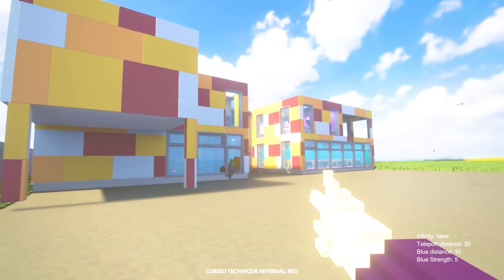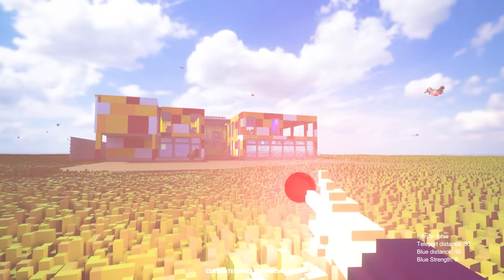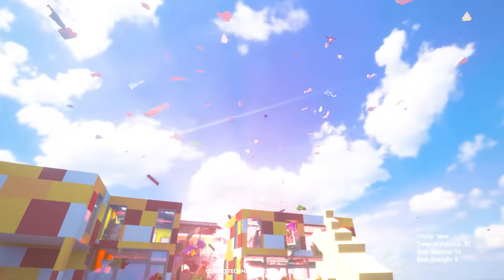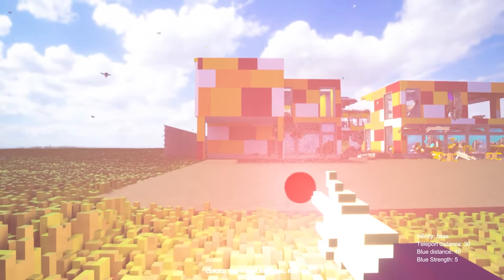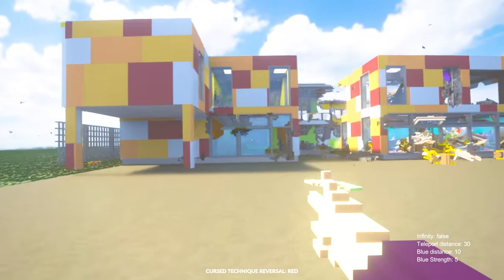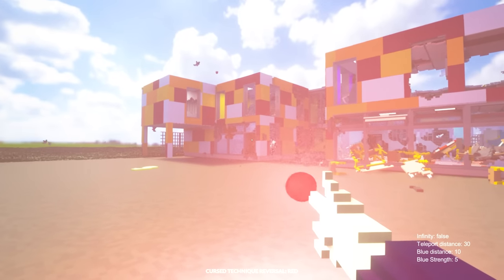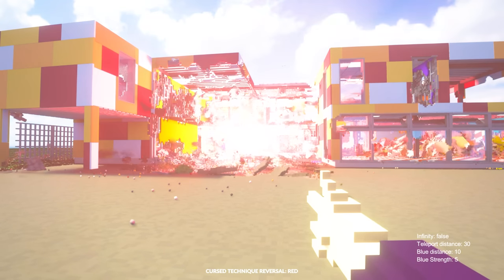I'm just going to stand over here. I'm going to use the cursed technique. Here we go. And shoot. Yes, the explosions. That was a good one. And through this side as well. Nice one. The thing I like about this handgun thing is that it sort of launches loose objects - it just pushed them out of the way. It is really awesome.